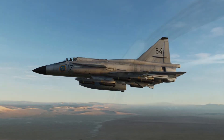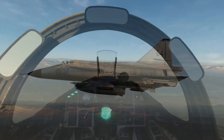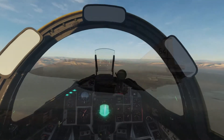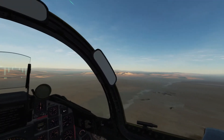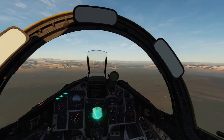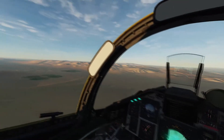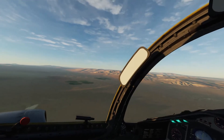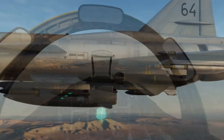Bienvenue à tous, de nouveau sur ce superbe et somptueux Viggen AJS-37. Pour ce tuto numéro 4, on va concerner la bombe LIS, très connue M71 220 kg — tellement connue qu'on a bien du mal à trouver des informations sur internet. Peut-être qu'elle n'a simplement jamais été utilisée, et c'est ce qui la rend sans doute très intéressante.